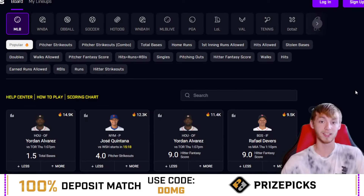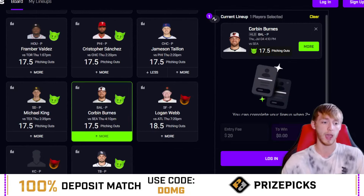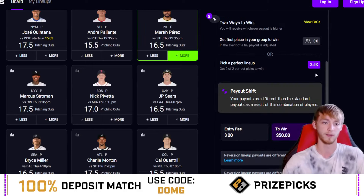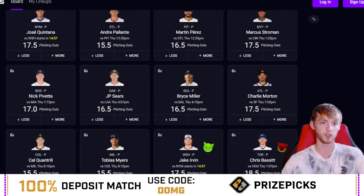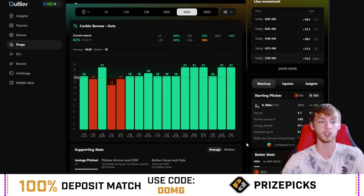And now let's get into a pairing. If you guys need a pair for your plays today, this one has a pretty good payout and a decent chance to hit. It's going to be Corbin Burnes over 17.5 pitching outs today. If you were to pair this one like a normal square on Prize Picks — not a green goblin — this would pay out like 2.5x. He's over this in all but three games this season, and he's over this in 12 straight games — 82%, 14 out of 17.